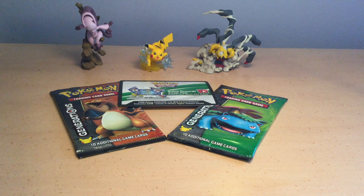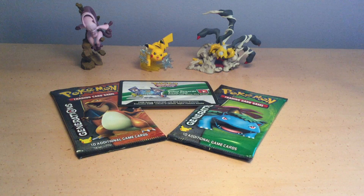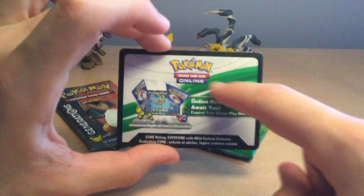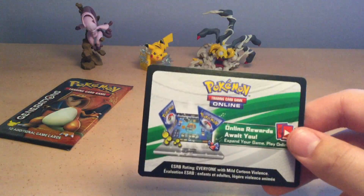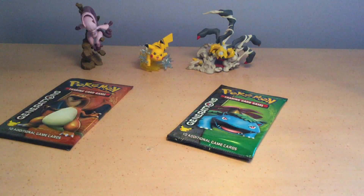Hey guys, welcome back to another video, and today we'll be doing part 2 of the Pikachu EX unboxing. So like I said last time, we'll be opening up the other two packs, which is now. So here are the other two packs. I also said that I couldn't find the codes for the Pokemon Online trading card game, and it turns out I don't think it comes with them in the packs, but I do have the Pikachu one, and I'll be showing that at the end of the video.